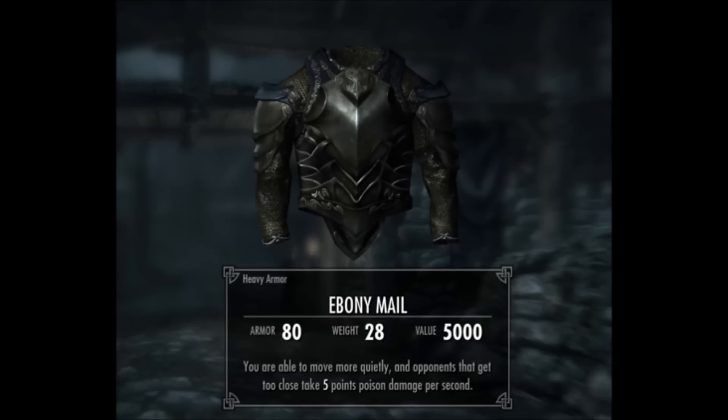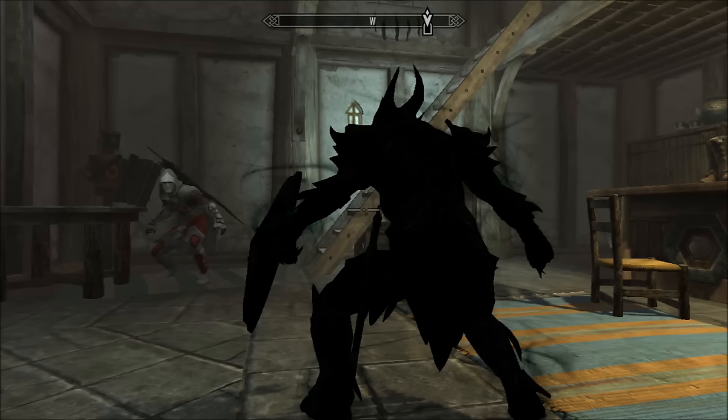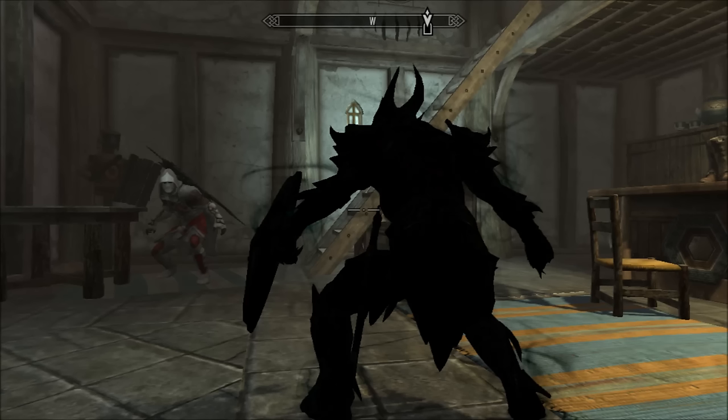Next up is a very interesting piece of armor called the Ebony Mail, which is a heavy armor and has nothing to do with the Ebony Blade, though you could use them both together. You get this from the quest Boethia's Calling. After level 30, the book Boethia's Proving will start spawning in random locations, or you can kill a Boethia follower and get it off them. Alternatively, you can go straight to the Sacellum of Boethiah. What's interesting about this armor is anyone that gets near you who's an enemy takes 5 points of poison damage. It also makes you completely silent while sneaking, and gives you a shadowy look while sneaking.